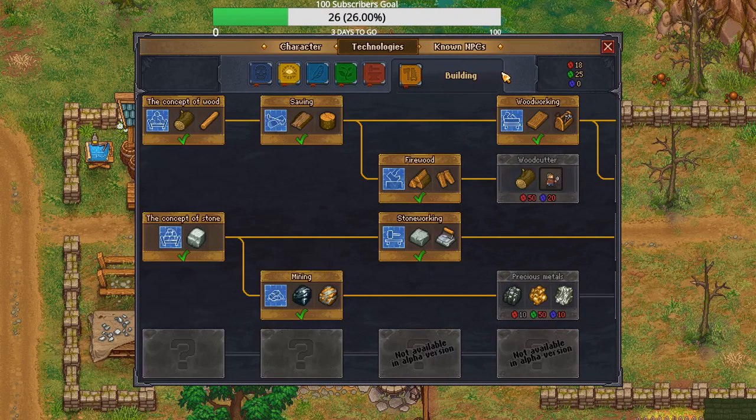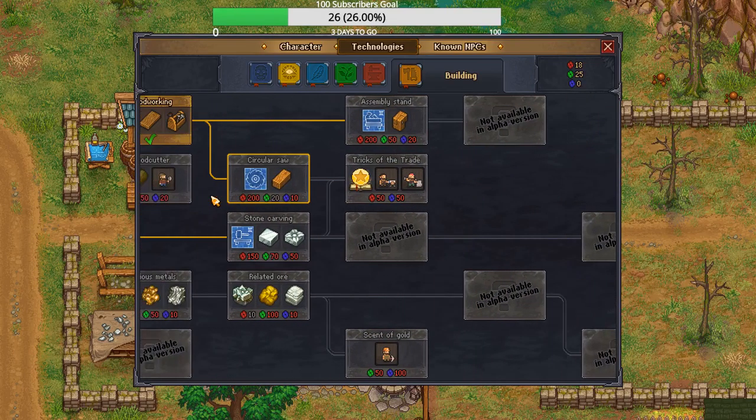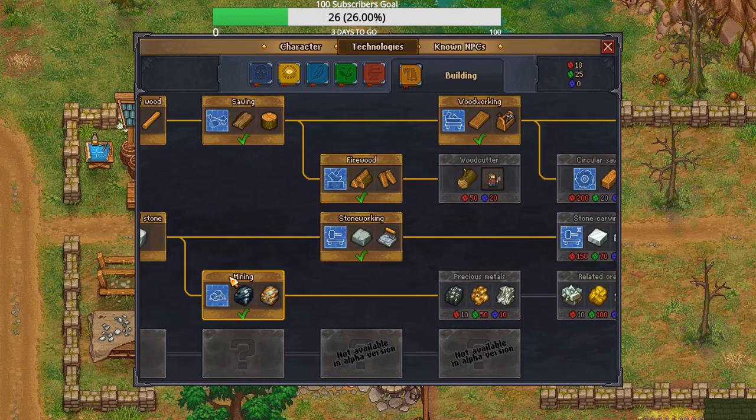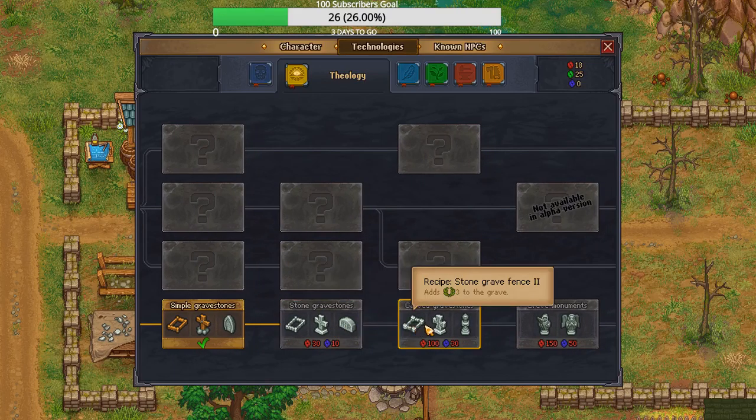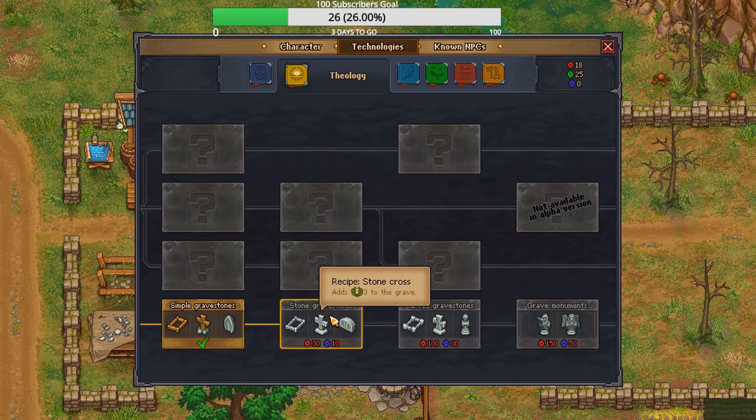We don't wanna make any of that. We wanna make these guys here. And we can do that too. Let's do one of these real quick just to show you what we're up against. Oh, all those beautiful red points — maybe I should do that. Uses a lot of energy.